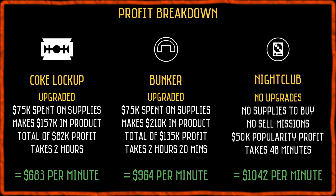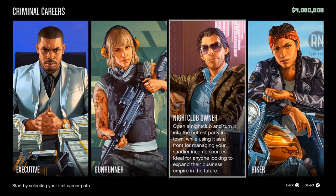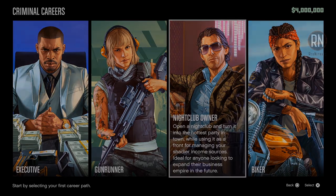In this breakdown, you can see that the Coke Lockup, which is part of the Biker path, requires two expensive upgrades and earns $683 per minute. Then the Bunker, which is part of the Gunrunning profession, also needs two expensive upgrades and makes $964 per minute. But the Nightclub, which only requires the basic upgrade included in the Career Builder, makes a whopping $1,042 per minute. Now that we've got the facts and figures out of the way, let's get the ball rolling and set you up with a Nightclub.